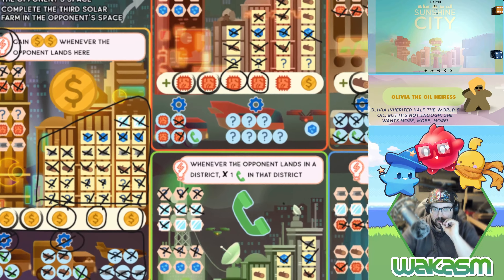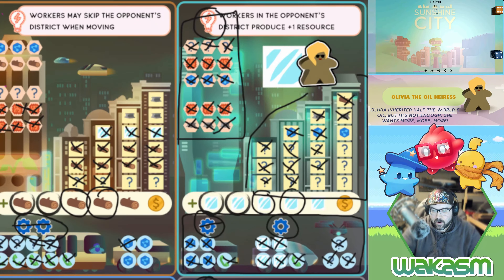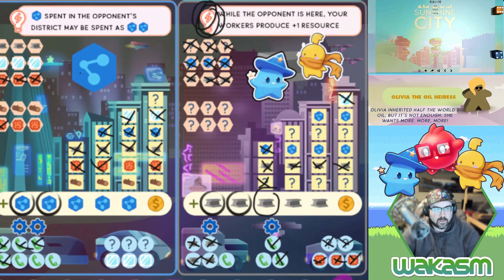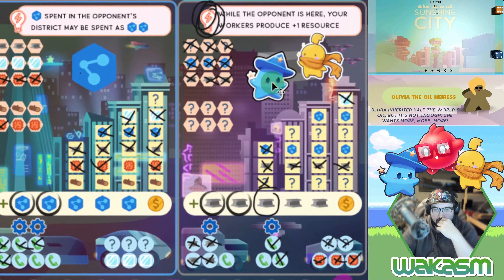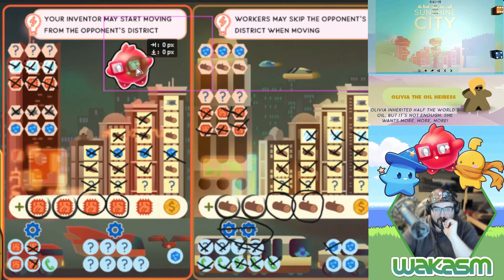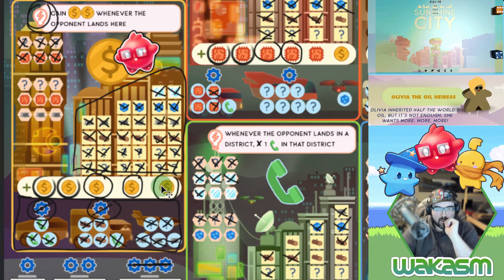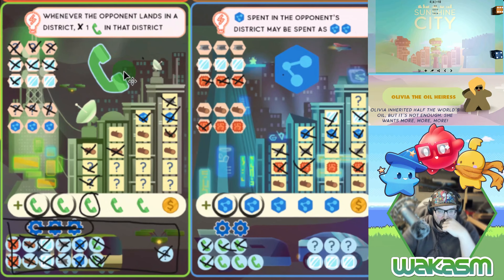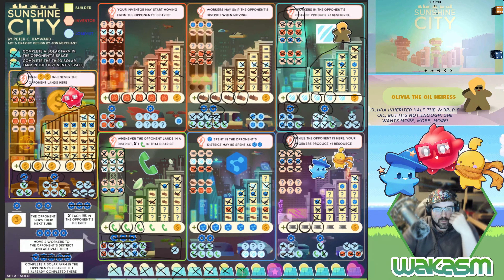The builder has to go this turn, generating three iron. A few go up here and the last iron gets spent here. Then I move the lobbyist six — getting five glass to spend. The inventor goes to the gold wild area and has five to spend however they want, getting us another solar farm. Just two more to win the base game.